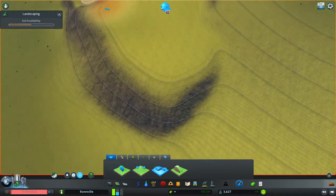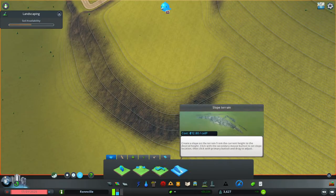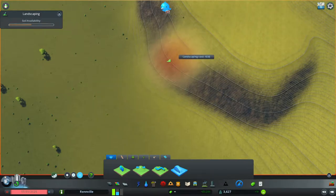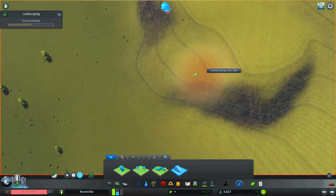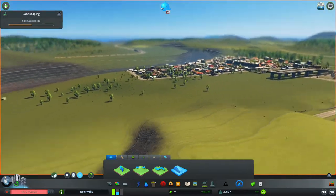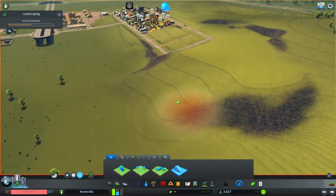The other tool is the slope tool, which creates a slope. You right-click on your destination height — so right-click down at the bottom — then from the top, click and drag down, and it creates a nice slope towards your target area. This creates a slightly more pronounced sloping effect than the soften tool. That's basically how those particular tools work.